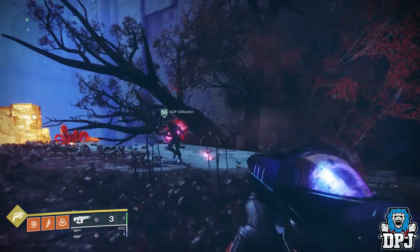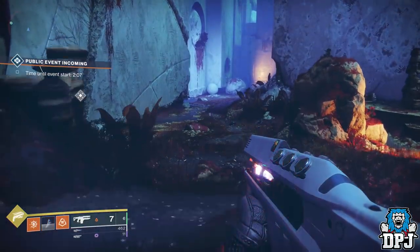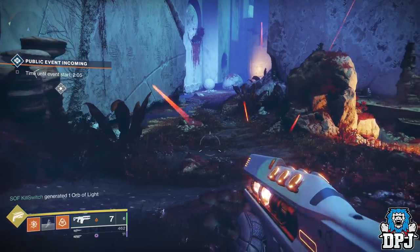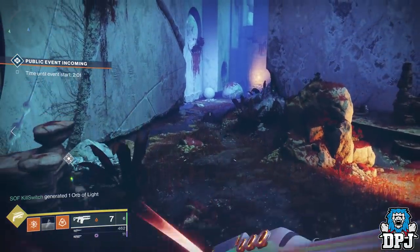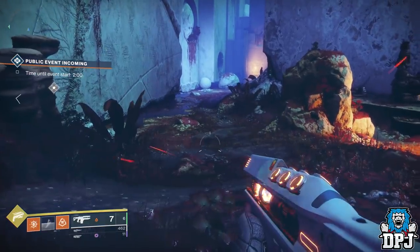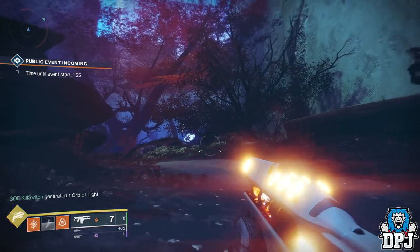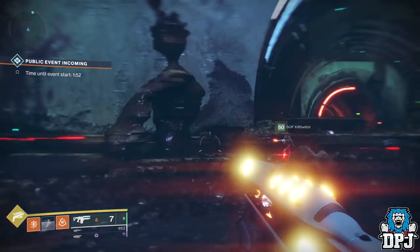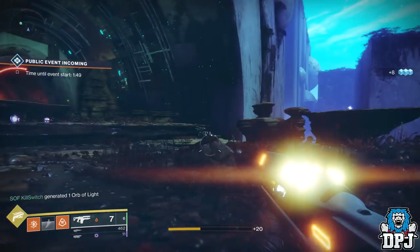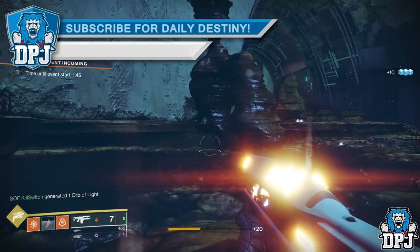I want this patched for sure. Even though it takes some practice, once mastered it could be brutal in PvP and Gambit. Hopefully Bungie see this and fix it. Just have your Sleeper Simulant in your hands, hold down that fire button, jump and initiate the second jump on your Hunter just as it's about to fire — still holding down that fire button. You will notice the shot will cancel. When you land, your Sleeper Simulant will be glowing, and the next shot whenever you take it will be absolutely instant.